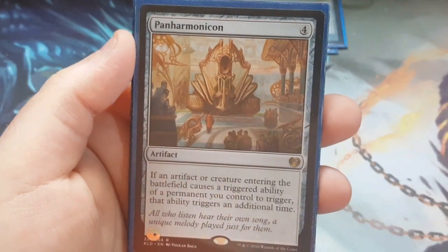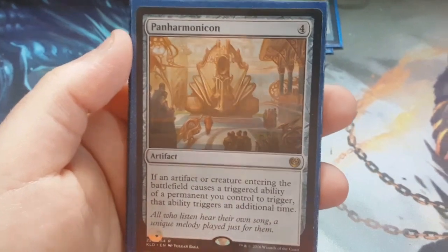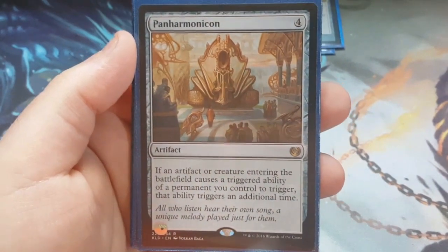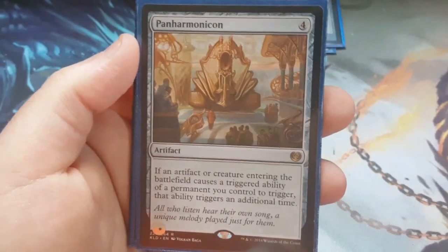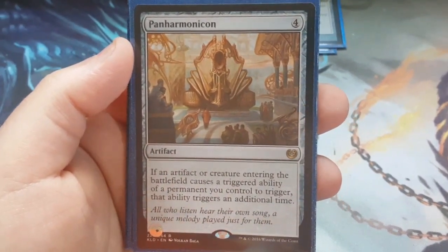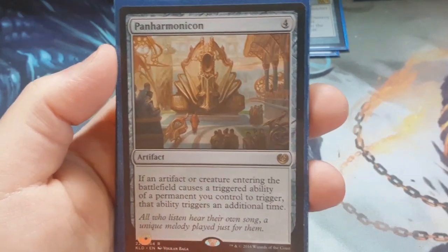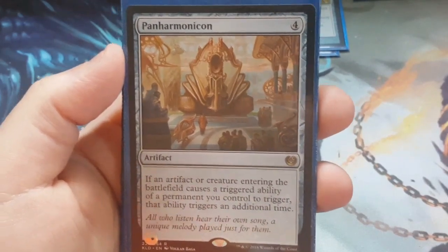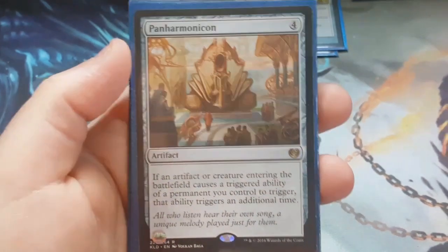Panharmonicon doubles triggered abilities — so it would double the damage that Purphoros does whenever a creature comes into play. It's almost an auto-include in this deck. This wasn't out when I made the deck, so of course I didn't put it in there. But of course when I opened this, the first thing I thought of was Purphoros — it's got to go in there.